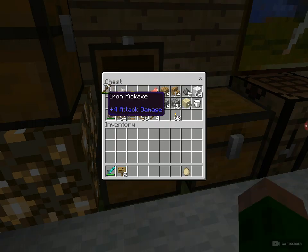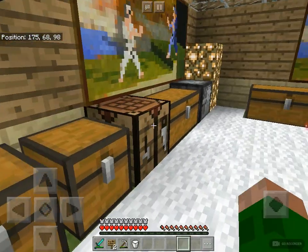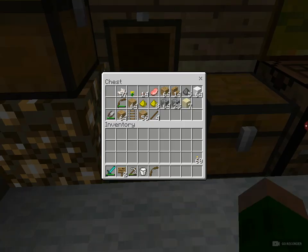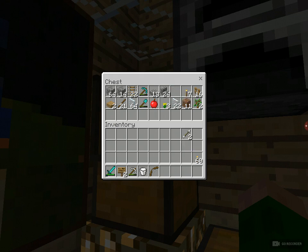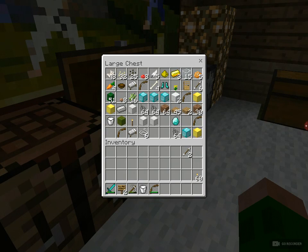I'm going to take this iron sword and this first hand case. Oh, it's just a bow and maybe we need it. There's two arrows he hates. Let's get this one. What is he going to use? Woah, so many stuff here.